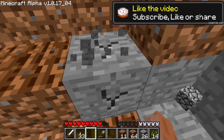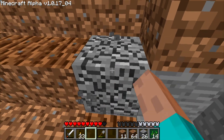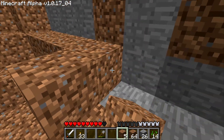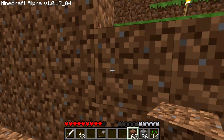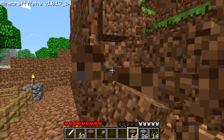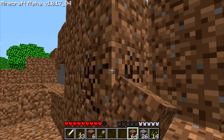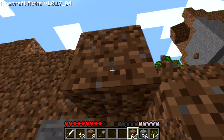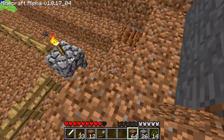And there goes that, let's just break this sort of fist. One piece of cobblestone isn't going to hurt us. Back to there, and then boom — alright nice, that's the second layer done.